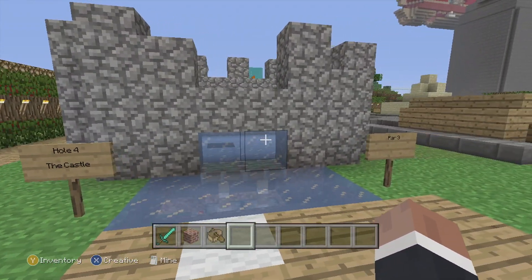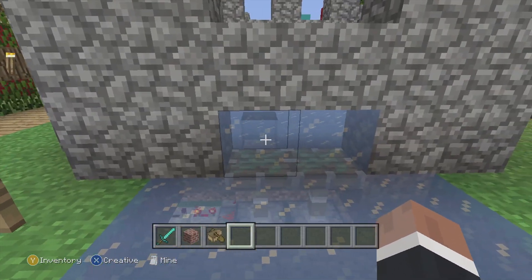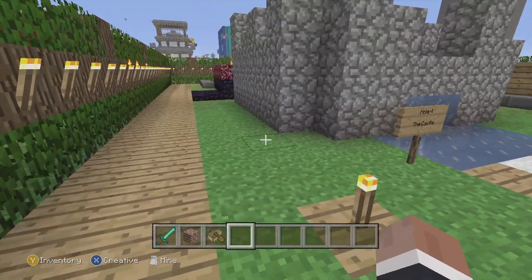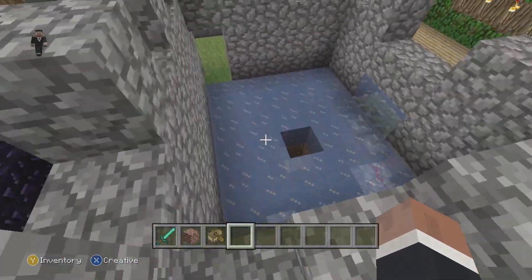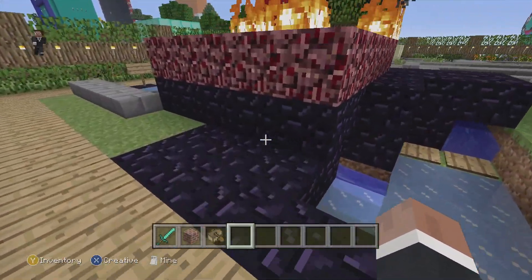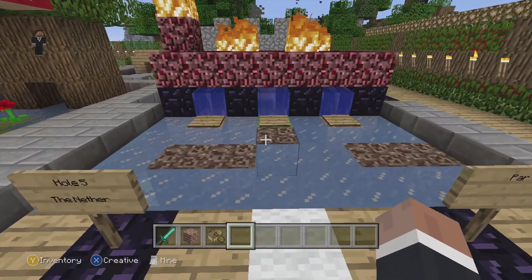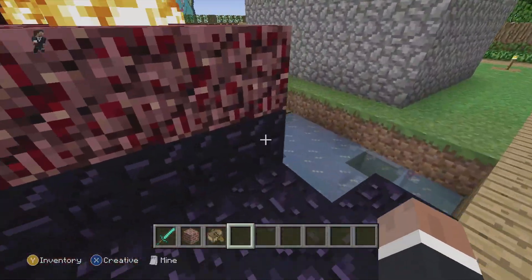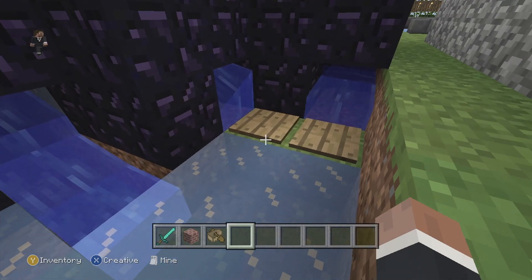I did the redstone for this castle hole, but unfortunately you could probably get the ball into the hole too easily. When I was trying to build it I didn't have enough space and couldn't be bothered to redo it, so that's what I've done — the redstone is just below there. Here is hole number five, the Nether. I've used pressure plates because the water didn't work, but it works much the same as Stampy's version.